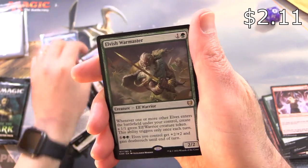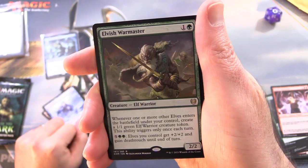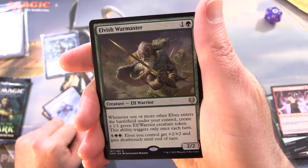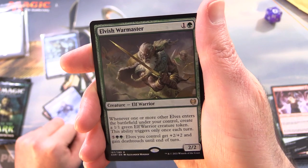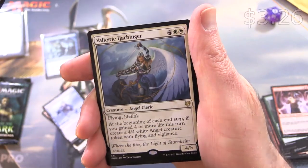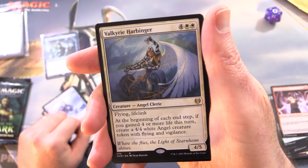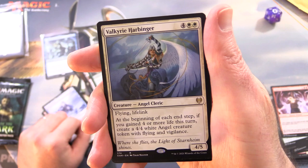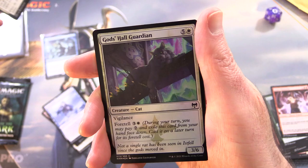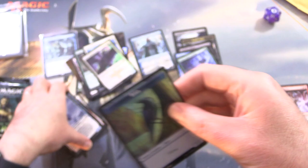Is that over a buck? I'll throw it in anyway. And Elvish Warmaster is the rare — creature Elf Warrior, 2/2 for two. Whenever one or more other elves enter the battlefield under your control, create a 1/1 Green Elf Warrior creature token; this ability triggers only once each turn. And for five and two green, elves you control get plus two plus two and gain Deathtouch until end of turn. Another rare — yes! Valkyrie Harbinger, creature Angel Cleric, 4/5 for six. Flying and Lifelink. At the beginning of each end step, if you gained four or more life this turn, create a 4/4 White Angel creature token with Flying and Vigilance. And a Foil God's Hall Guardian. And the bird, of course — he's flipping the bird.